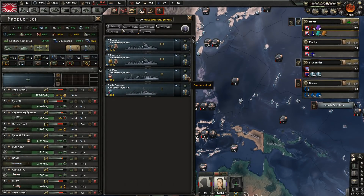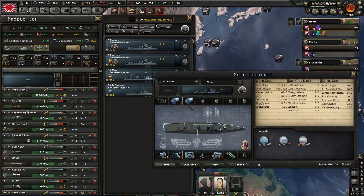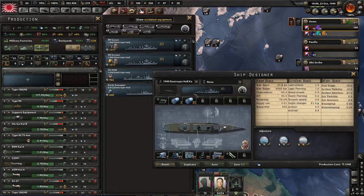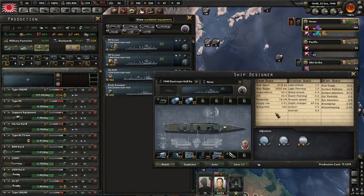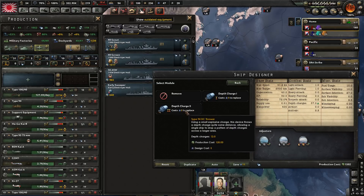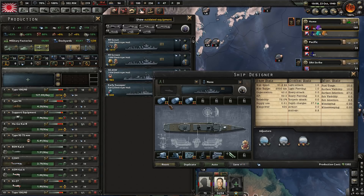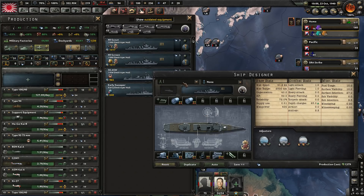We need to upgrade our anti-sub destroyers. Give me a new variant on that scout there please. Actually the scout wants better anti-sub warfare as well. The scout and the anti-sub ship could be identical. The scout doesn't need three depth charges though, so yeah, the scout just gets the upgrade.